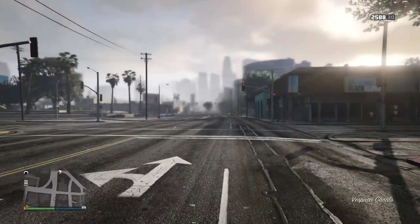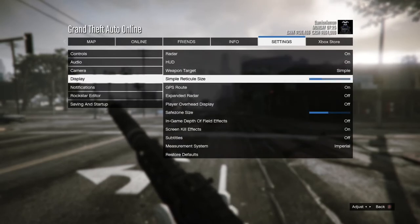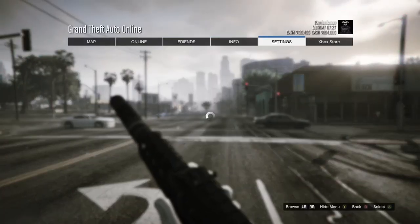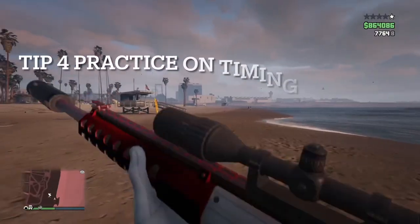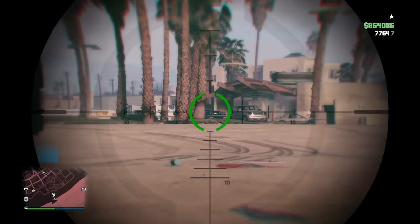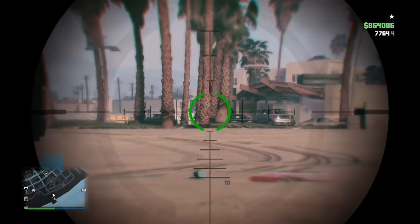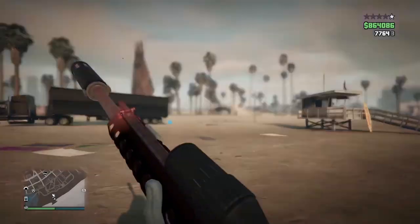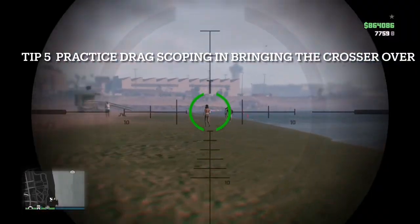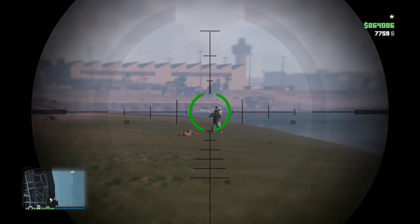Tip number three is display. Make sure you have your radar on — please have that on. Now, tip number four is practicing on a tree. This is a good tactic — pretend the tree is a player and practice hitting them with your sniper. Practice in invite-only sessions. Just practice, practice, practice.